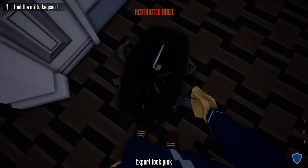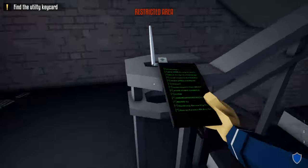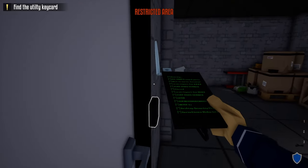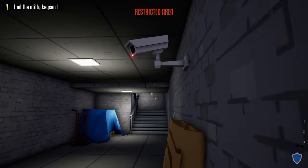Take our duffel bag and head to the basement door. Take our lock pick and unlock the basement door. Grab our hacking device, head down these stairs, and be sure not to get spotted by the camera at the bottom. Take our hacking device and hack the utility room door.